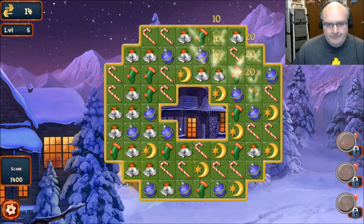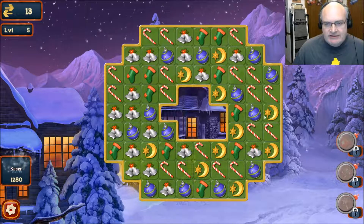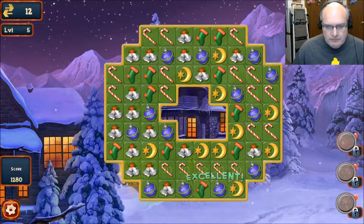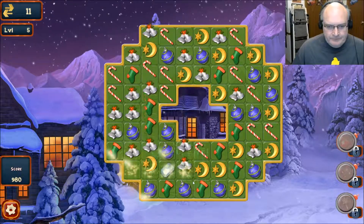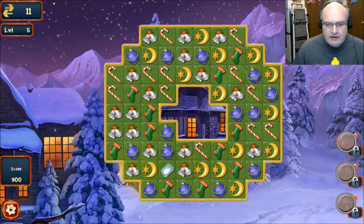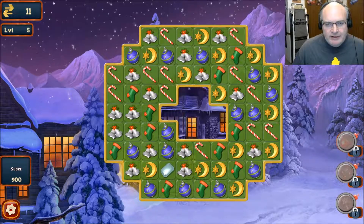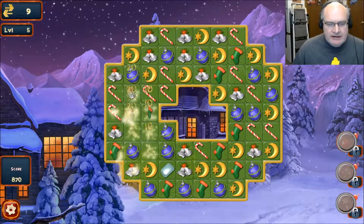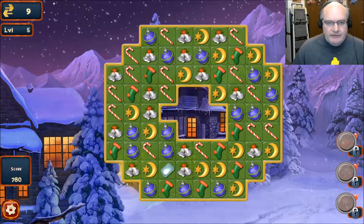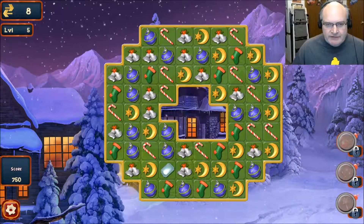Here we go — level 14. We got stockings now. I don't recall seeing stockings before. I got a shiny diamond thing — I matched four. I've been matching four the whole time. That's weird. I guess when you're first starting out in tutorial mode, it doesn't give you certain rewards for things.